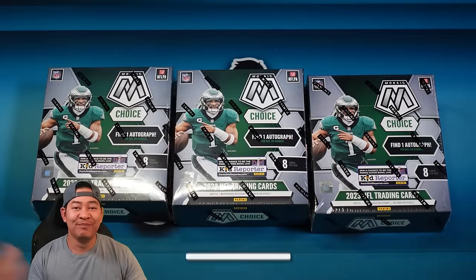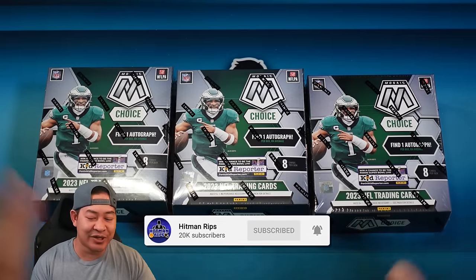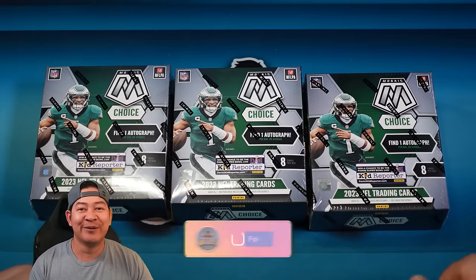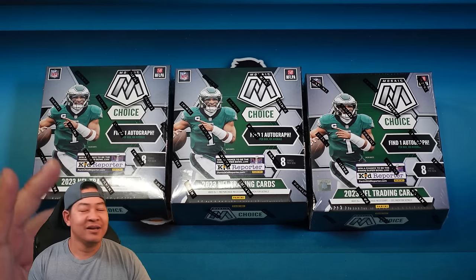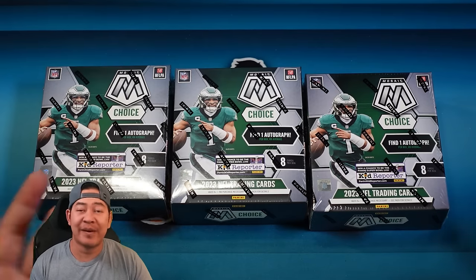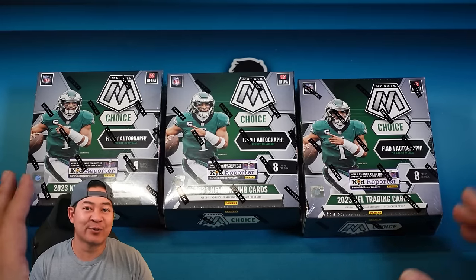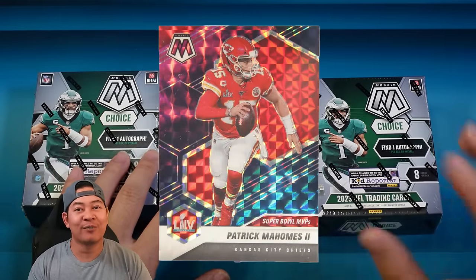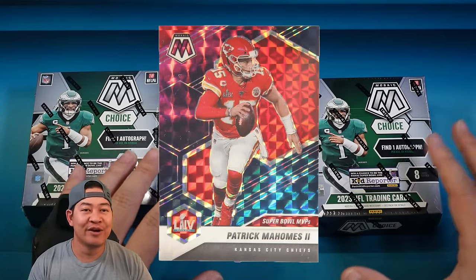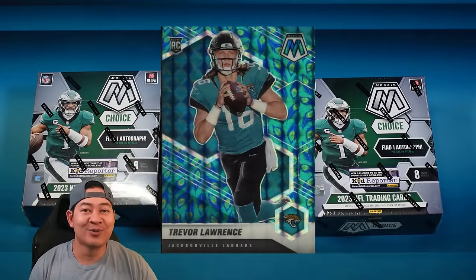Welcome back, everybody. Mosaic Choice Football has arrived. I know NBA Mosaic Choice came last week — this week we have football. I've always enjoyed opening football a little bit better than basketball. I'm just a bigger football fan, nothing against basketball. But football has always been my number one sport. Mosaic Choice is one of my favorite rips of the football season because they have the ultra rare nebulas. The nebulas are super beautiful — one-of-one with the space theme. They also have peacocks and black golds as well.